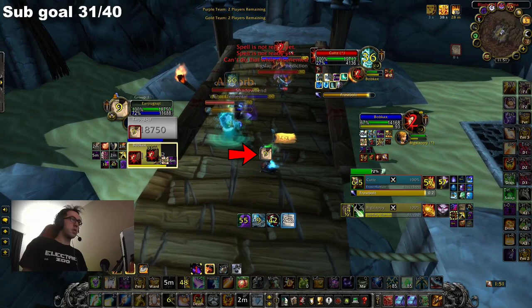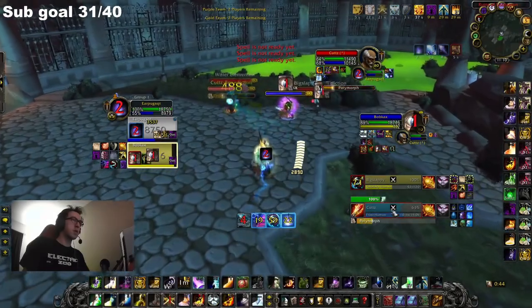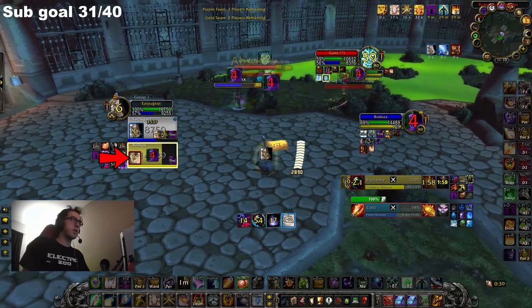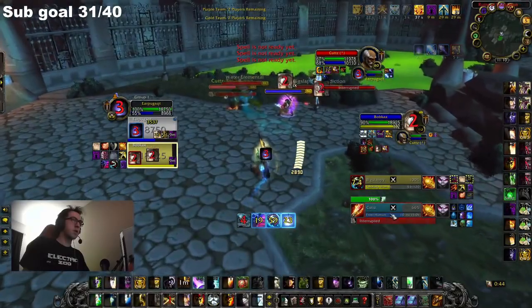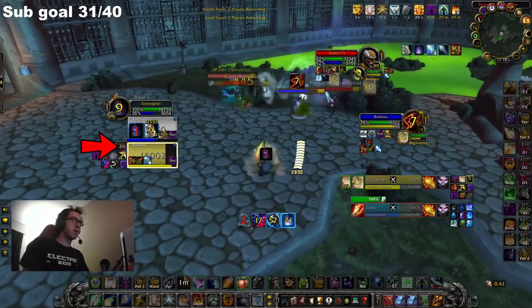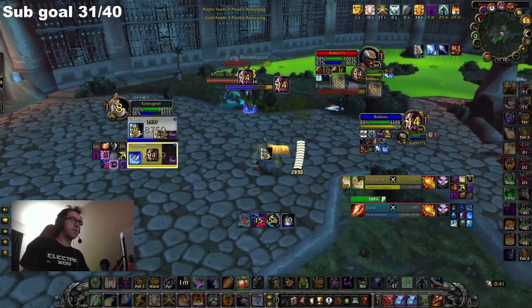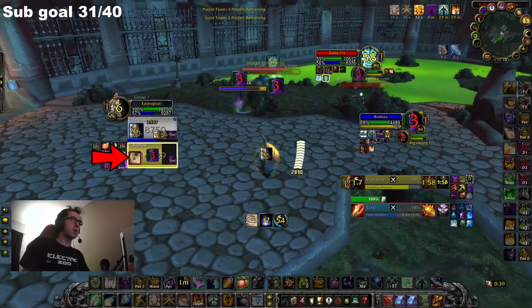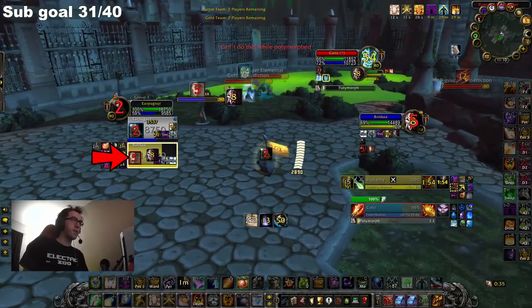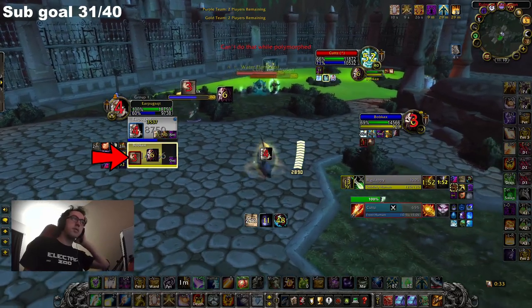Blind is Rogue Mage's most important CC in their entire toolkit, because it lasts for 10 seconds and doesn't share a DR with any abilities that they have. This means that if you get blinded, it is highly likely that they are going to be sapping or polymorphing you off of it, which will lock you out of the game for 20 seconds. A common strategy for them is to force a trinket with stuns and then blind that target, guaranteeing 20 seconds of CC. Here is an example clip where they stun my rogue and polymorph me, forcing my rogue to trinket, which allows them to blind him into a full sap out of it. Be very careful of what you trinket if they still have blind up, because trinketing in many scenarios simply means that you are now blinded.